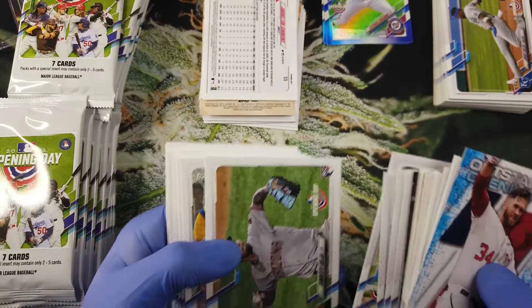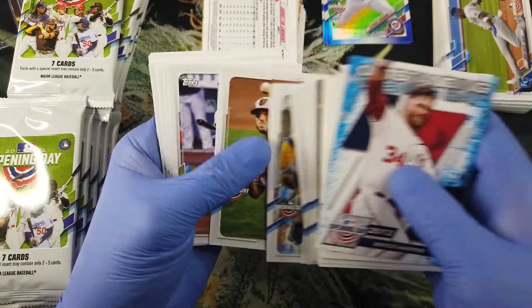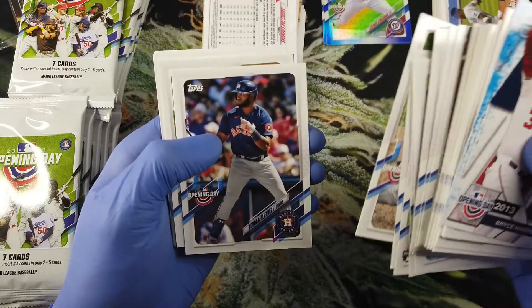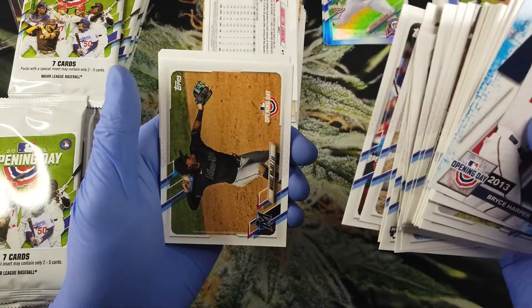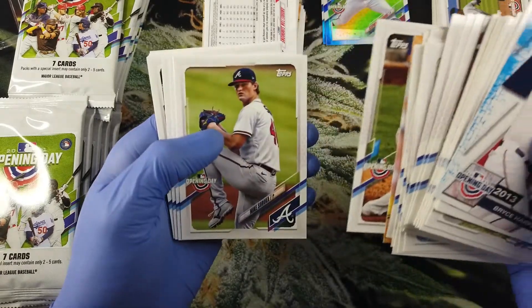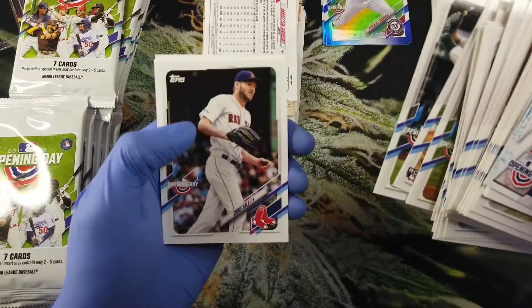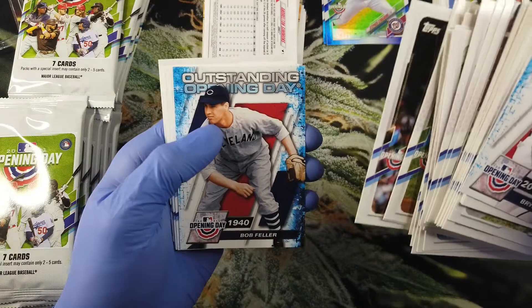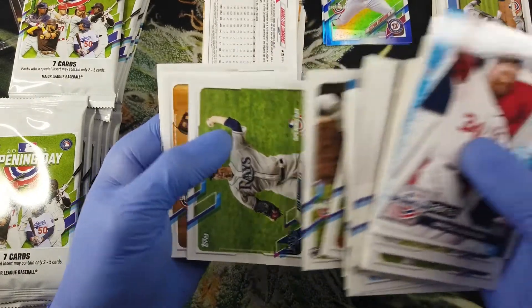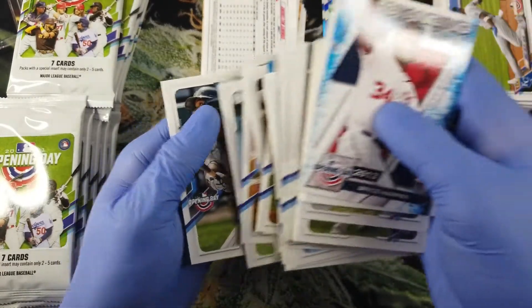Taveras, Umberto — we got a slugger — John Means, Evan White, Francisco Lindor, Cliver Torres, Yordan Alvarez, Miguel Rojas — there's Rickey Henderson — I saw the back — Corey Seager, Mike Soroka, Brandon Nimmo, Spencer Howard, Mark Canha, Chris Sale coming back from injury, Bob Feller, Santiago Espinal, Ryan Yarbrough, Max Muncy — there's Aristides Aquino and Jose Abreu.